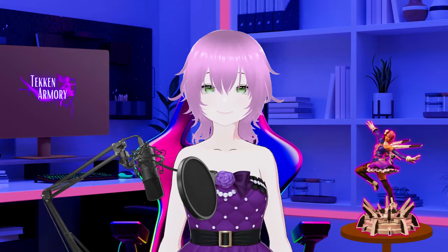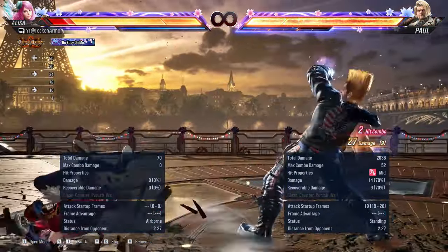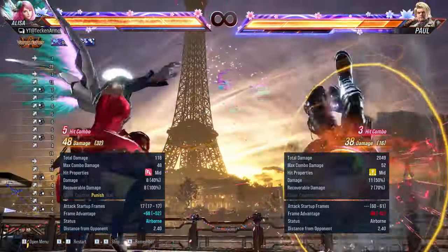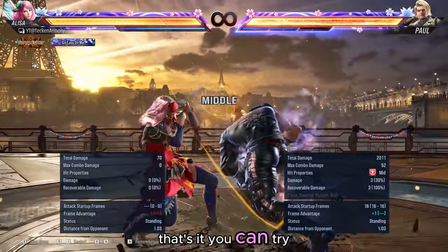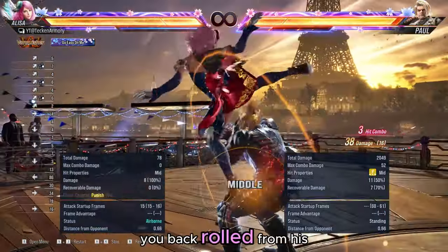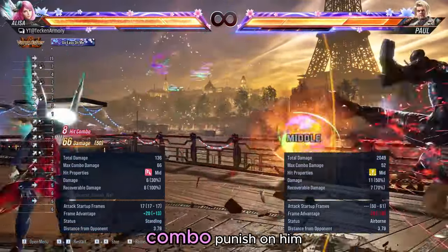Check this out. That's it — you can try side-walking on your right side after you back-rolled from his ender, and then unleashing a powerful combo punish on him.